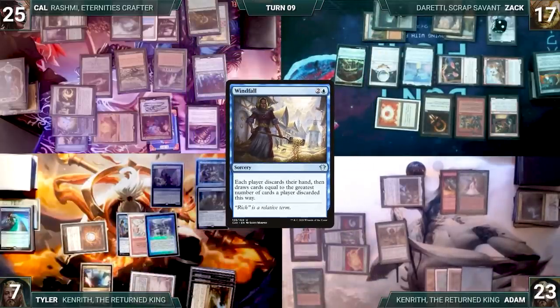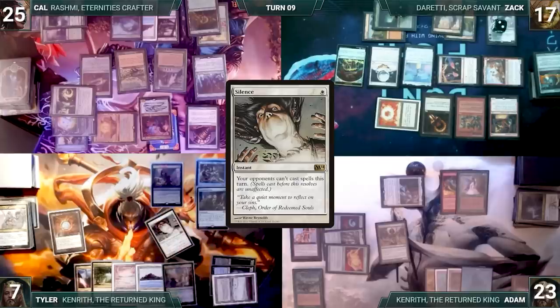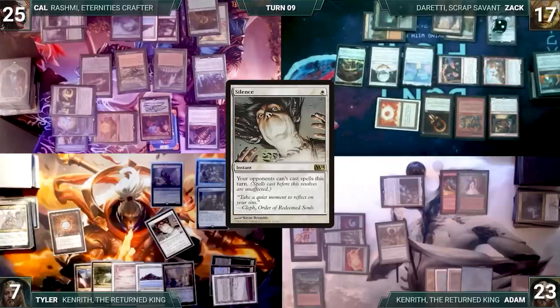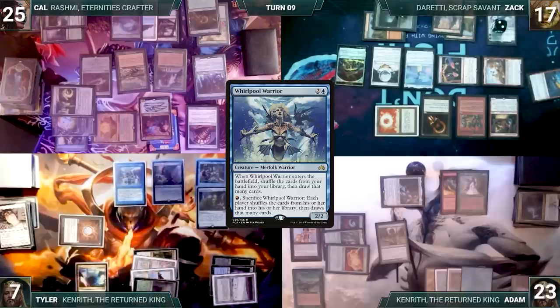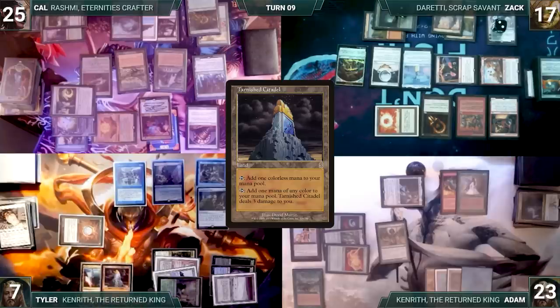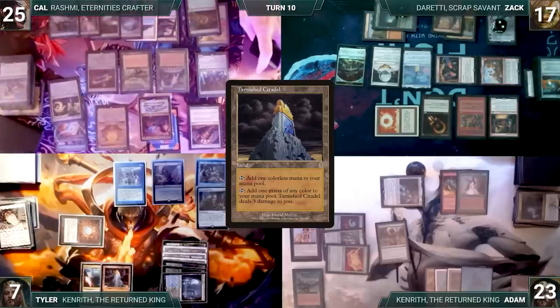Tyler gets Whirlpool Warrior from Intuition. Tyler's upkeep: mills eight through Mesmeric Orb. He draws and casts Silence — everyone braces for impact. Silence resolves, but Tyler realizes he miscounted his mana and won't be able to execute his plan this turn. Cursing God-Pharaoh's Statue, Tyler casts Whirlpool Warrior — it resolves and Tyler shuffles eight cards from his hand into his library and draws eight new cards. He plays Tarnished Citadel and passes.